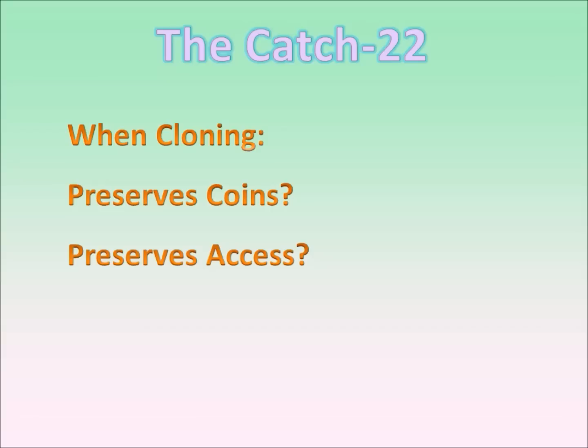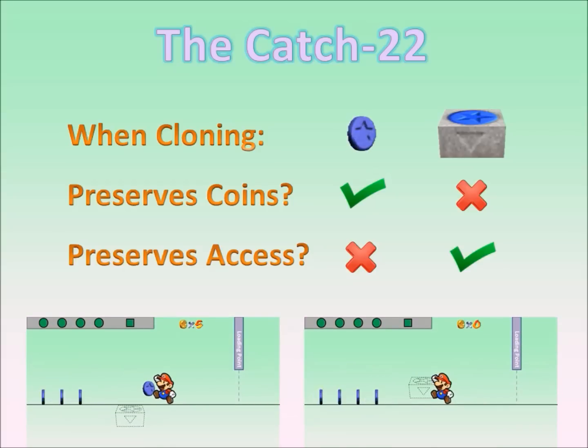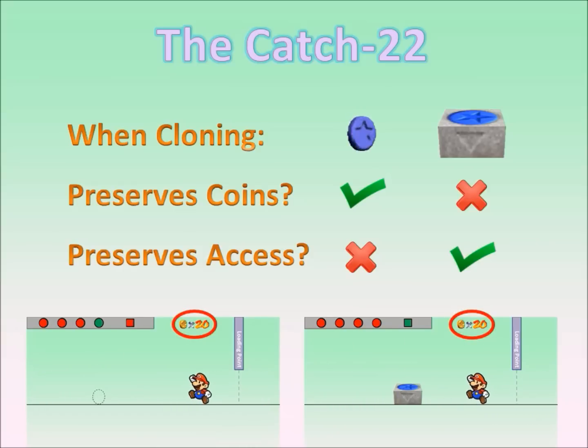So now we can see the problem. When we clone blue coins, the blue coin will still be there if we leave and come back, but we'll no longer have access to it since the blue coin block will be gone. And when we clone the blue coin block, we'll retain access to the blue coins since the block will still be there, but there'll be no more blue coins left. So it's a bit of a catch-22 — either we retain the coins or access to them, but not both. Ideally, we would need both in order to gain extra coins out of the process.